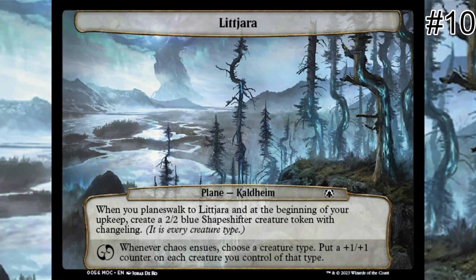When you planeswalk to Lit Jara, or at the beginning of your upkeep, create a 2/2 blue shapeshifter creature token with Changeling. Note that a creature with Changeling is every creature type. Whenever chaos ensues, choose a creature type and put a +1/+1 counter on each creature you control of that type. This plane serves a tribal build very well, as each turn you add a creature of your preferred tribe to your side of the battlefield, and if chaos ensues, you put a +1/+1 counter on each of them. A turn one reveal of Lit Jara can tilt the battlefield in your favor before you even play a land card, especially if your tribal build is strong with creature synergies like Slivers or Zombies.